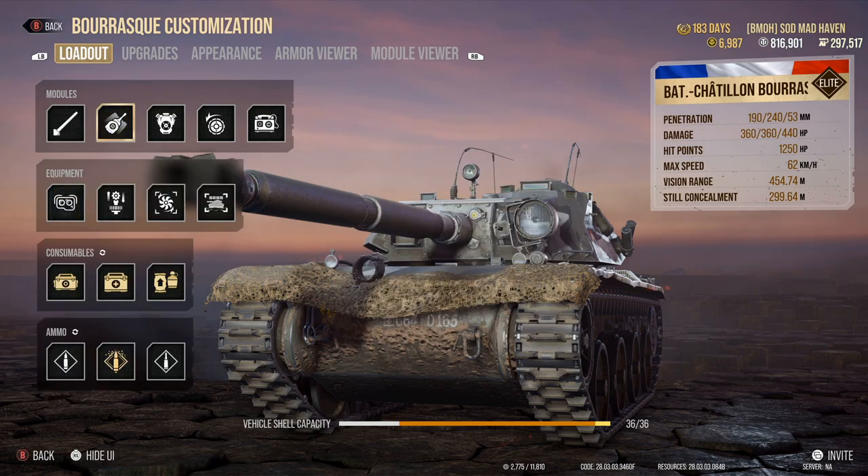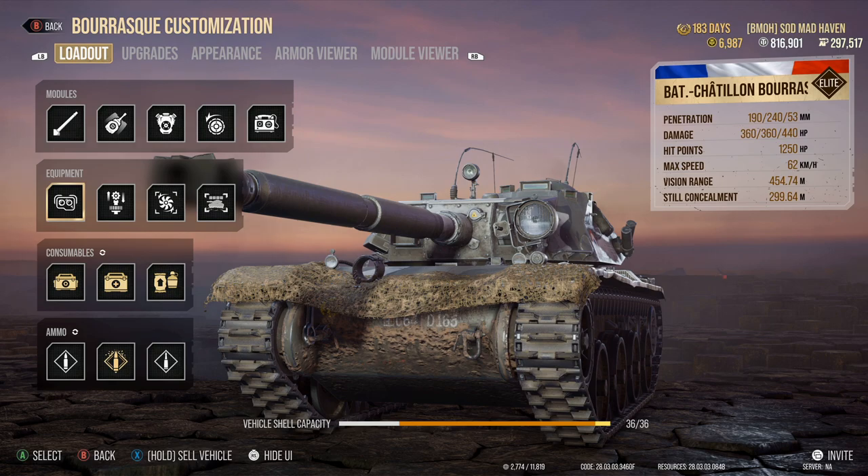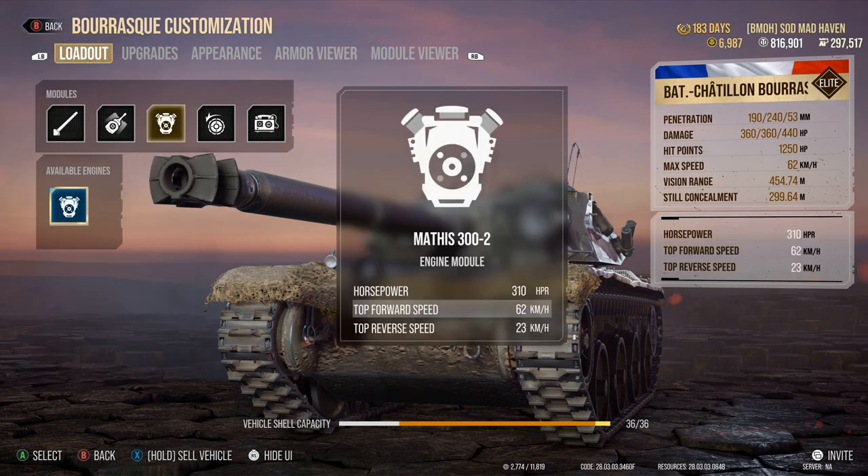For view range, we are running a partial spot crew. Along with that equipment, we are taking a look at advanced optics, improved ventilation, and gun stabilizers — also known as vertical stabilizers before the update. They changed so many names. And the fourth equipment slot, never change it — you'll be running into mistakes. Power to weight on this, let's say 26 if you round it off.